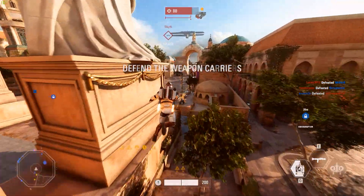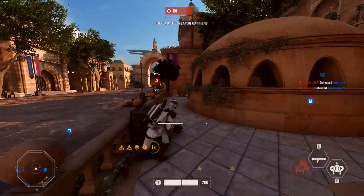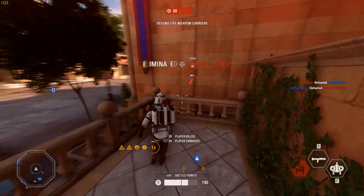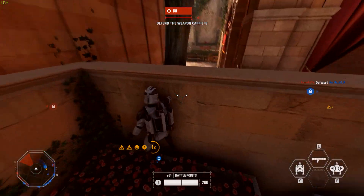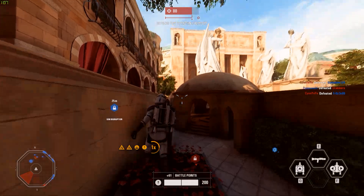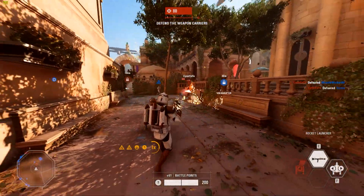Moving on briefly from those credit changes — tomorrow, Tuesday the 5th of December, sees the launch of the Last Jedi season in Battlefront 2, along with some faction-based challenges alongside the new content. You'll be able to pick either the Resistance or the First Order as your faction and fight for different rewards depending on which side you're on. We also have new heroes — Finn and Captain Phasma.